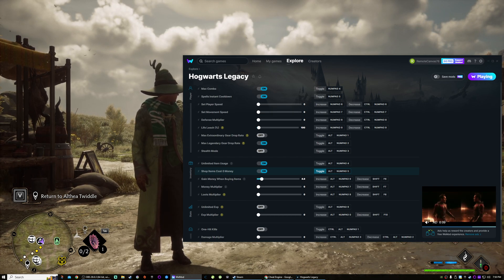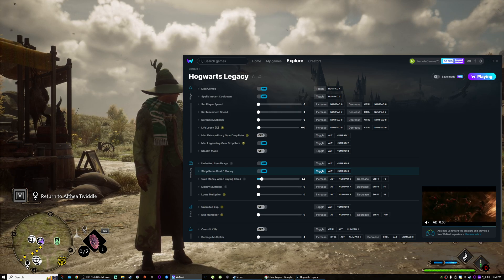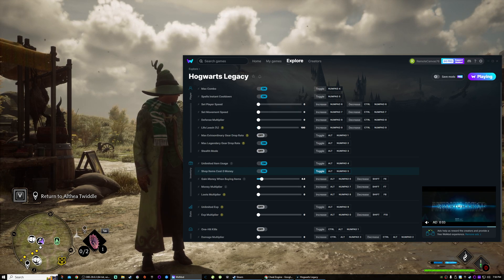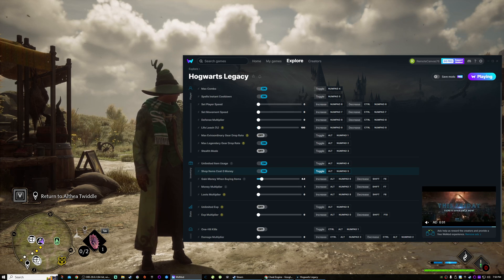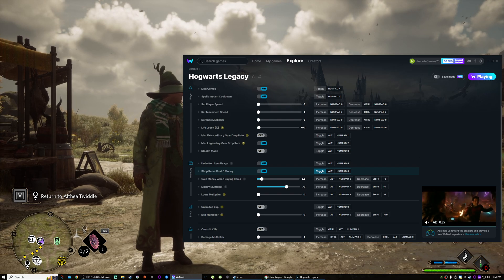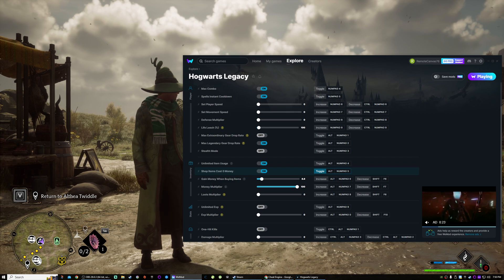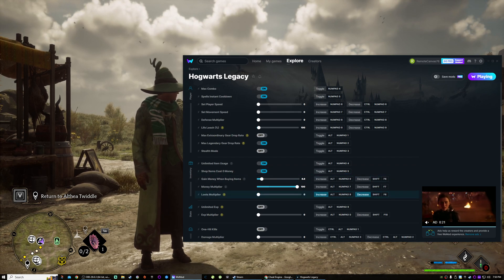We'll turn that to 8.6. Money multiplier — usually I always want to crank that up to whatever I can. You know what, let's just max this sucker up. Well, that's two maxed.